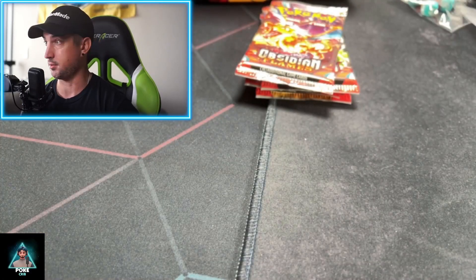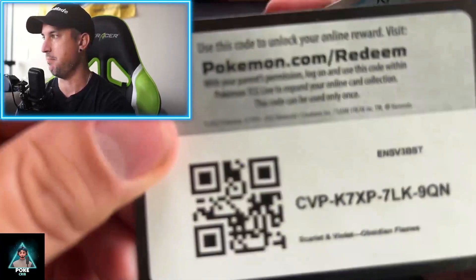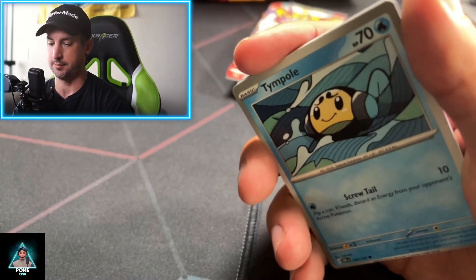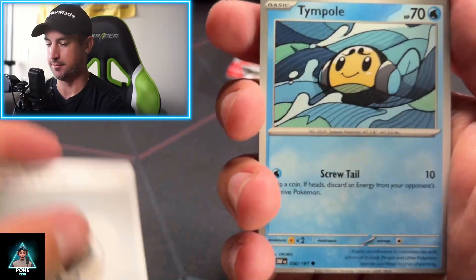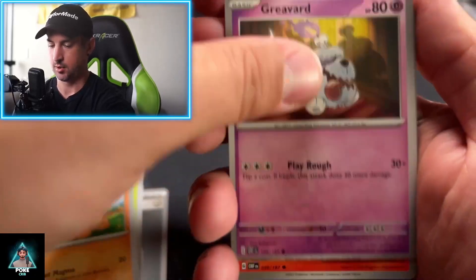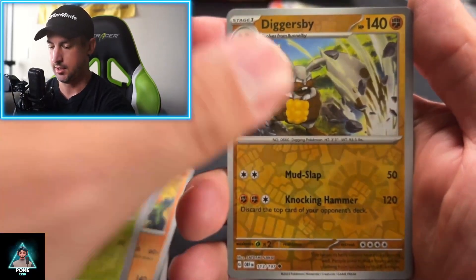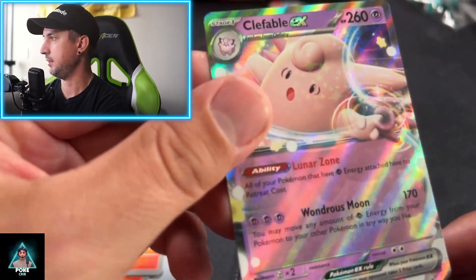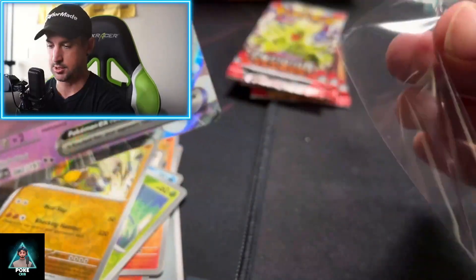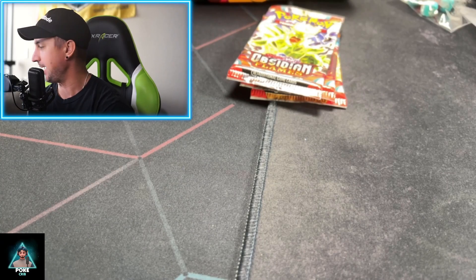I feel like we've already kind of ran our luck because we're just hitting big time hits. Three for three. Steel Energy — we almost had it. Timpult, Surskit, Numble, Grivard, Daramanitan, Stoutland, Frogadier, Surskit, Diggersby. The Clefable EX — an OG EX card. Look at that, it's shining too. An OG 151 original Pokemon EX card. That is sick, dude. We still need a big hit. We still need a Fire Lizard.